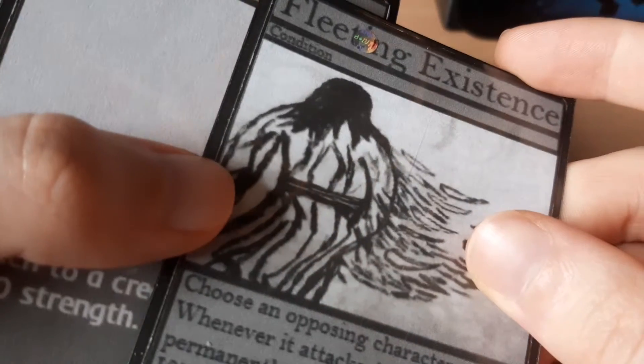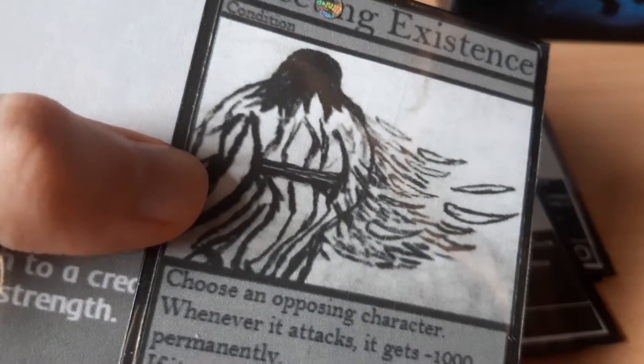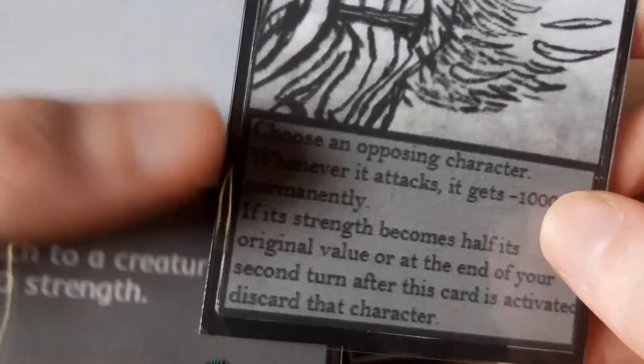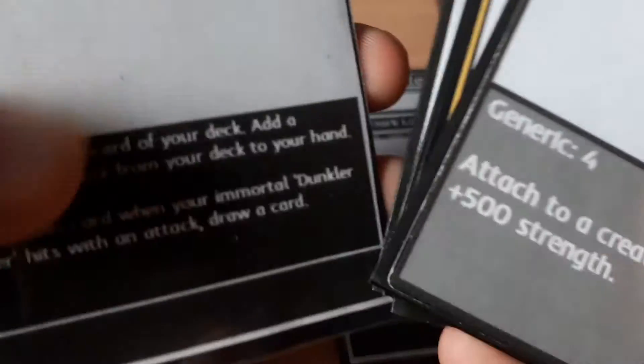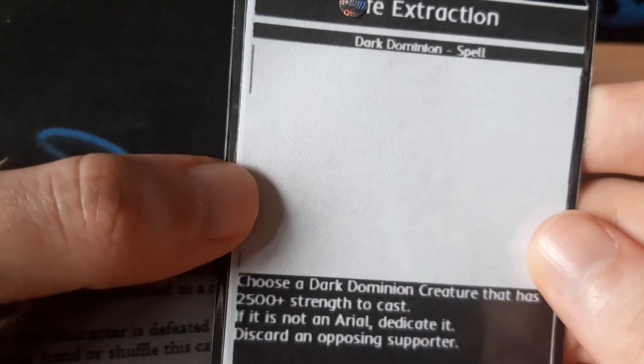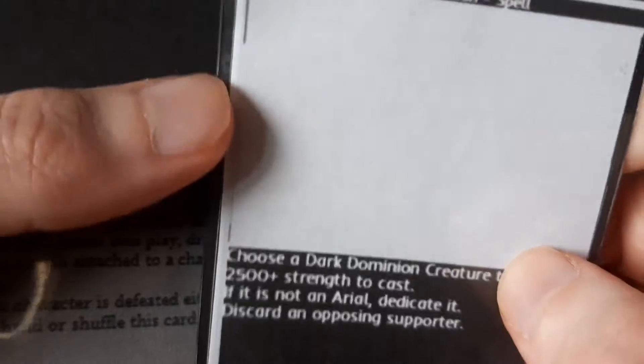We also have condition cards that are negative for your opponent — like Fleeting Existence, which makes one of your opponent's creatures weaker and then eventually discards it. And there are also spell cards, though they are very few and far between in this game as it currently stands. Spell cards have to be cast by your creatures and are usually a one-use card, but some of them can attach to creatures.